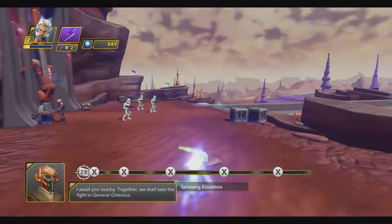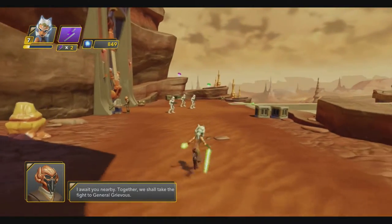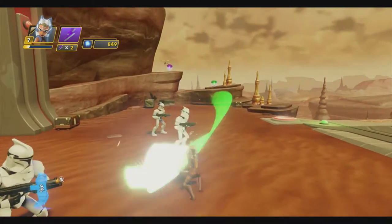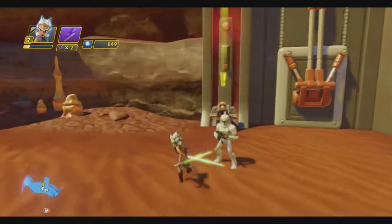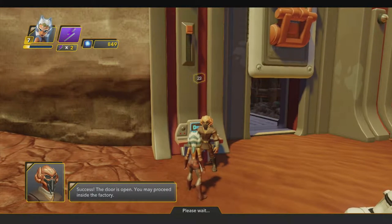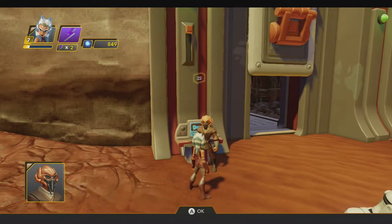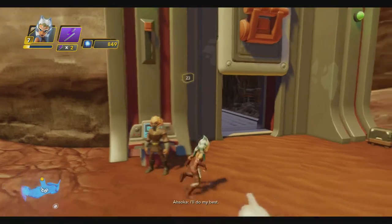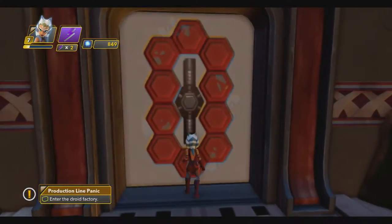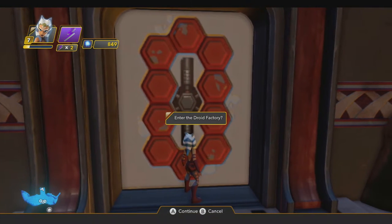I have an attack I use with ZR which is a dash attack, but now that I got the upgrade I can hit X during my dash attack and do this ridiculously crazy spinning attack. Success — the door is open, you may proceed inside the factory. The reason we're here is to go inside a droid factory and figure out who reactivated it. Loading screen — I'll see you on the other side.